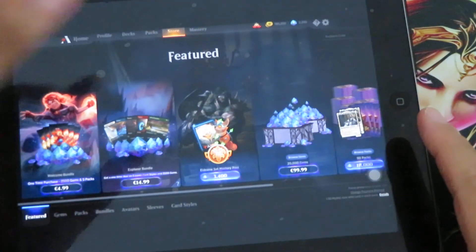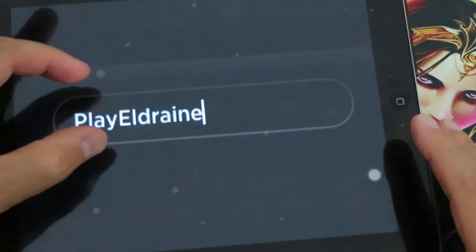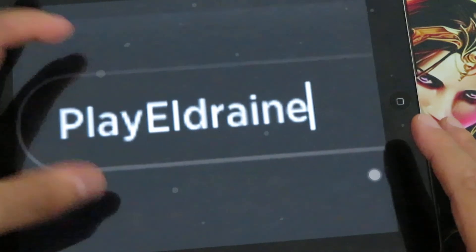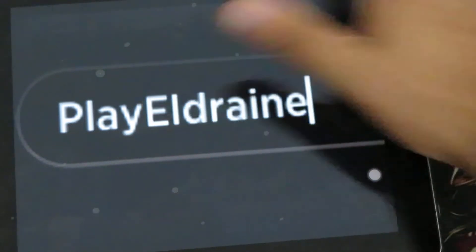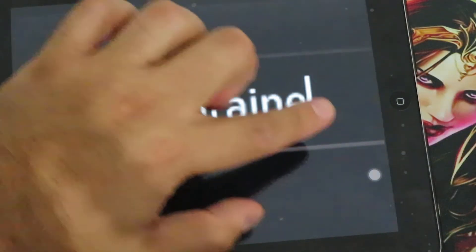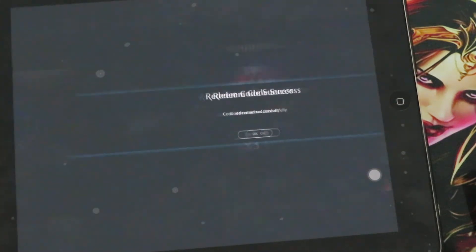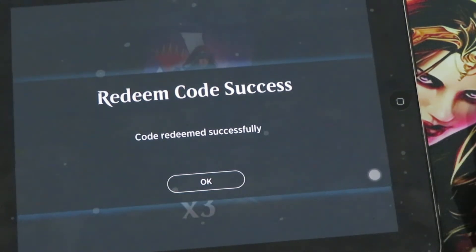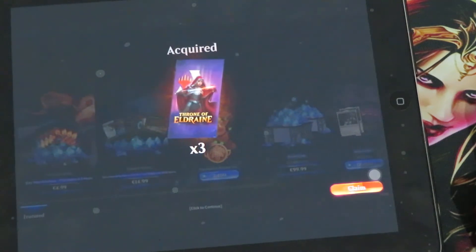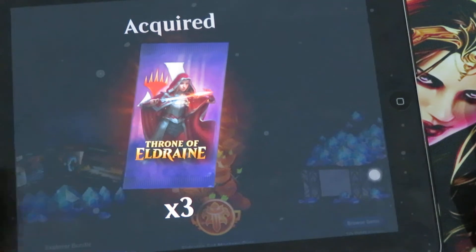We go to the store, we try to redeem the code, and we need to type — let me show you — play Eldraine. Type in play Eldraine and you will get the redeem code successfully. You can see that I managed to redeem this particular code successfully, and I will get my three free boosters for Throne of Eldraine.